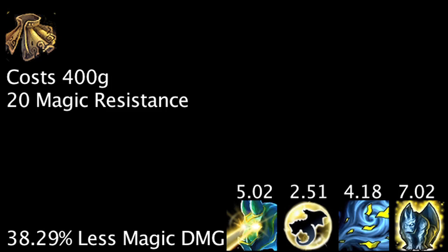A Null Magic Mantle will benefit Galio's abilities slightly and will cause him to take 38.29% less magic damage, taking his 42.06 magic resistance into account. We'll be taking Galio's 42.06 magic resistance into account with our following damage reduction examples.